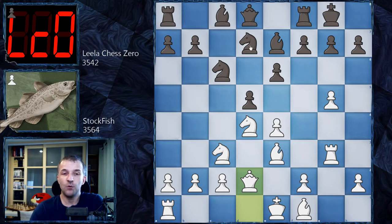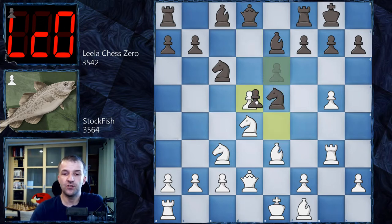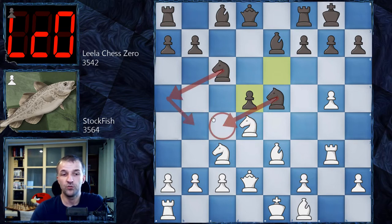Stockfish went for Queen d2 immediately, and now instead of playing Knight b6, Lila Chess Zero centralized the knight — Knight e5. We have e takes on d5, e takes on d5. It looks like there's no difference because this knight could also come to c4. But as you see, if b3 is played, this knight has to retreat. White has a not-really-perfect pawn structure.